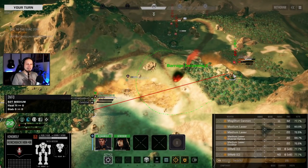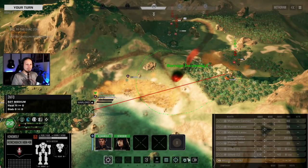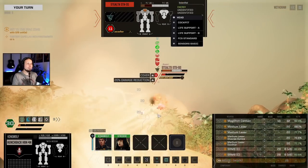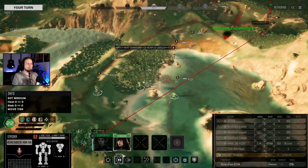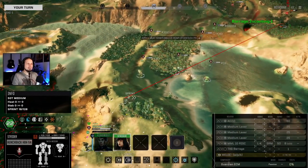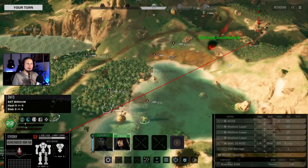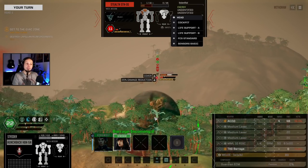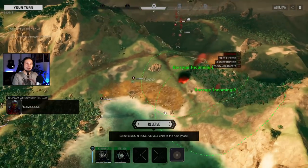Hyper lasers or bombast lasers - anything beyond 75 damage, 80 is perfect, 100 is super good. A gauss alone is not enough, and this is also why I don't like PPCs for headshotting because they're even lower in damage output. Let's go in with the hunchback - that should be a kill. Let's use vigilance too. A bit of high initiative next round wouldn't hurt. Punched out - all right, no targets anymore.